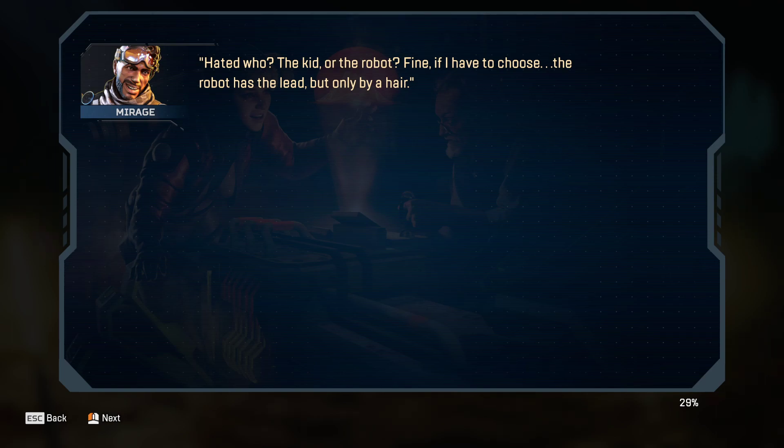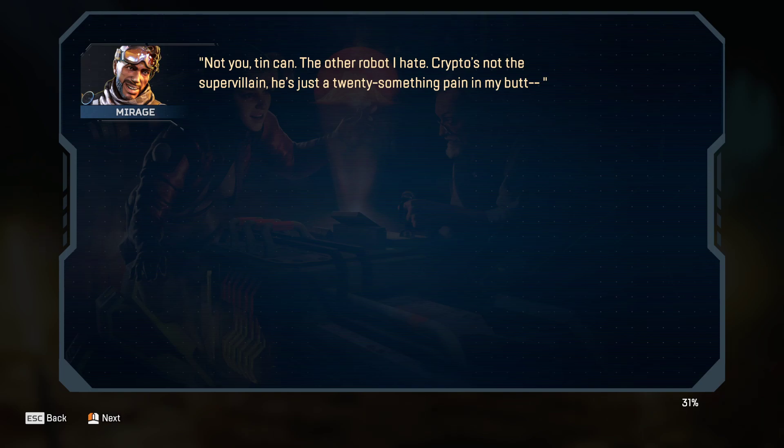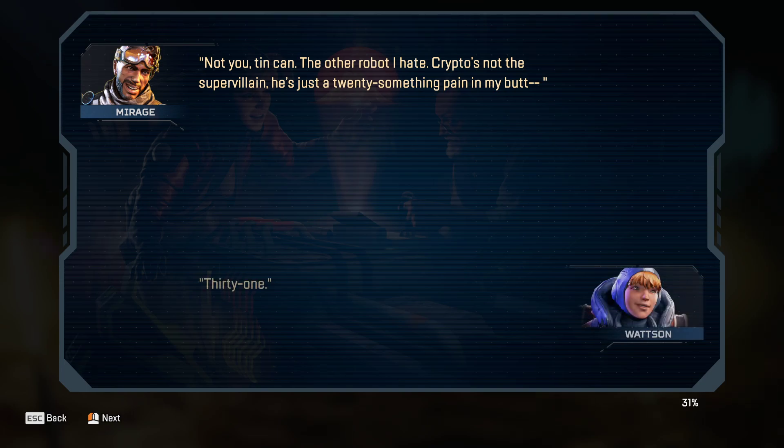"Fine. If I have to choose, the robot has the lead, but only by a hair." "Yay me!" "Not you, Tin Can — the other robot I hate. Crypto's not the supervillain. He's just a 30-something pain in my butt." "31." "A 30-something pain in my — wait, hold on. You're a year older than me? And you call me an old man?"